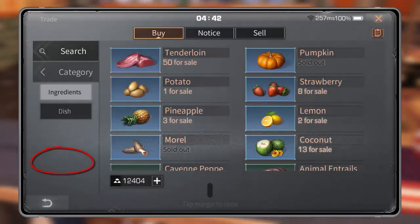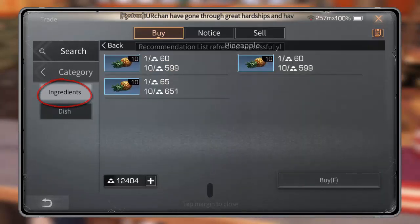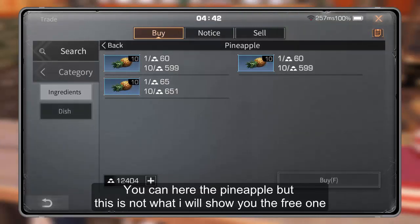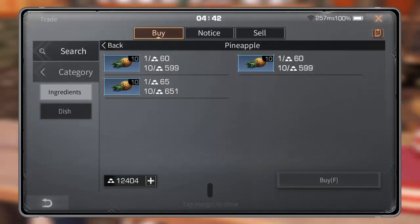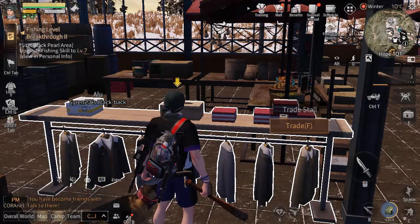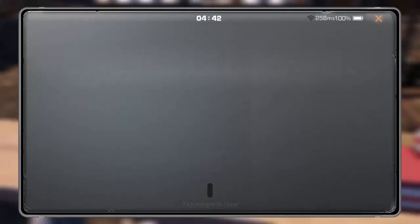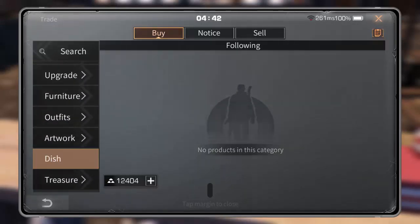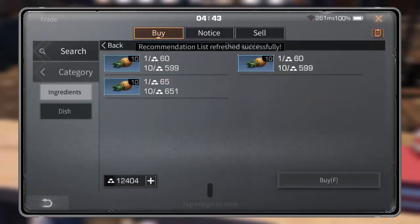Go to Dish and Ingredients category. Do you see it — the pineapple? It costs around 60 gold bars here. If you don't want to spend your gold bars, there is another way. To find it again: press F on the trade stall, go to the category for Dish and Ingredients, and there is the pineapple.